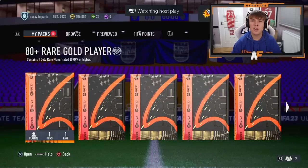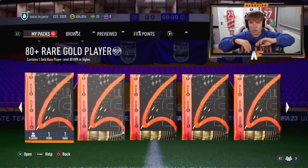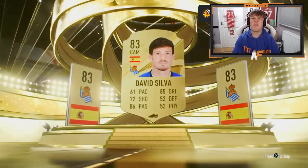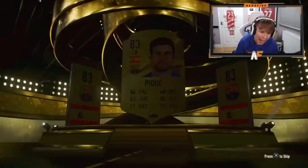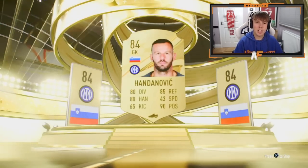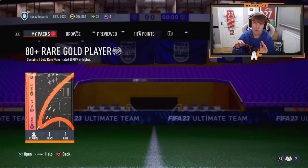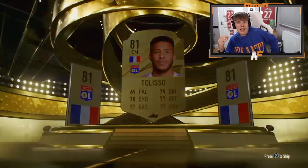Naraz has got 10 of these 80 plus gold upgrade packs. First boards comes in the second pack - it's David Silva. Not the best but it's fodder. Another boards - Spanish - it's Pk. He's got about four packs remaining. Another boards - Handanovic, downgraded to an 84 this year, not a walkout. Final pack for Naraz - he's had two boards out of ten - and we end not even on boards. France center mid - it's Toliso.